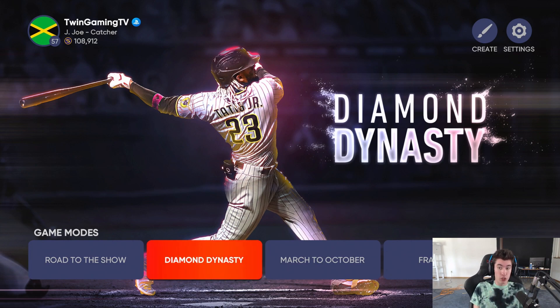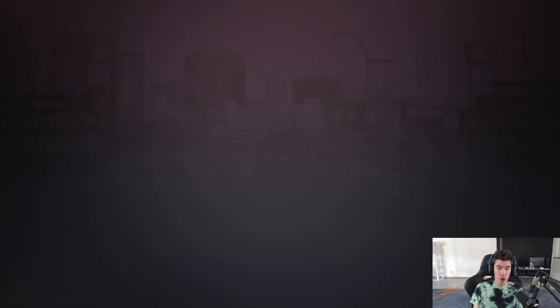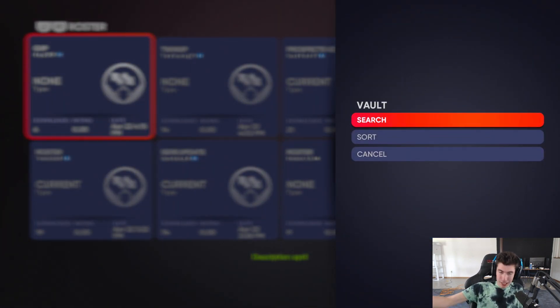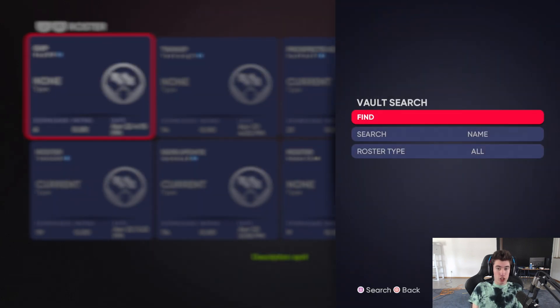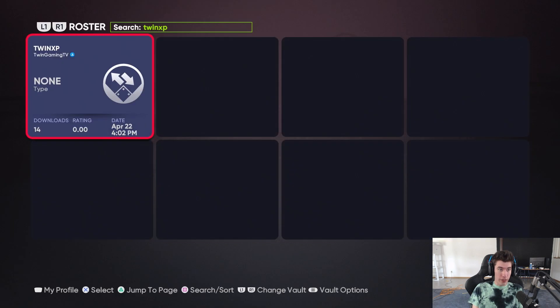If you want to download the roster I'm using for this method, you could always make your own, but I do have one in the vault. To get it, go to the Create button in the top right, then go to Vaults, then Roster Vaults. Press the search and sort button — Square on PlayStation, X on Xbox — and search for TWINXP, all one word.